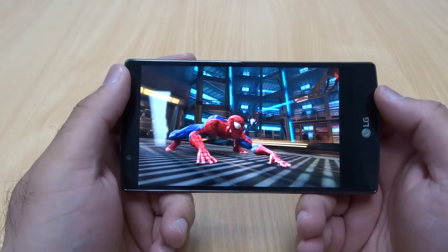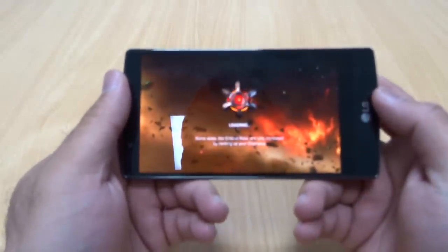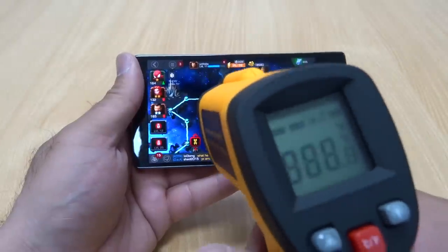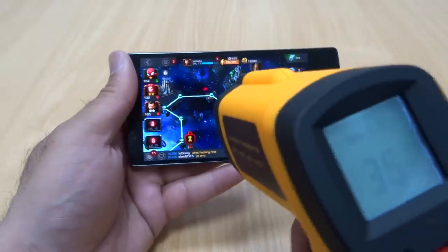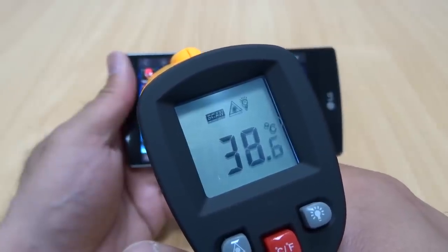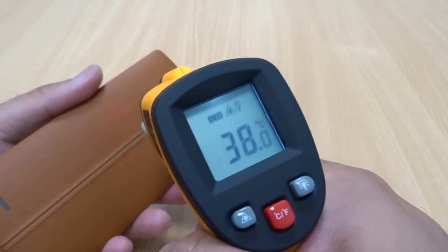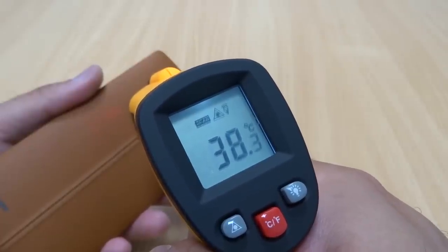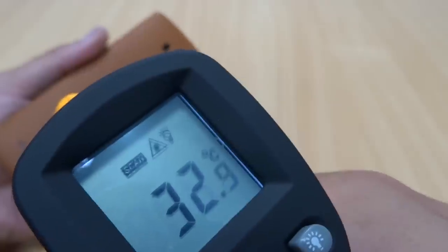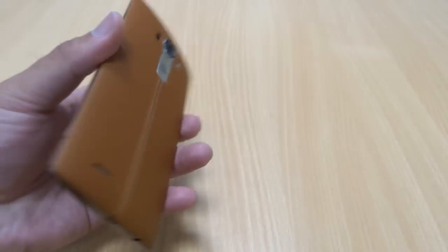Got knocked out — very close though! This game was pretty smooth with no drop in frame rates and no issues whatsoever. Let's check the heat again after about 10–12 minutes of gaming across different games. The front screen is around 35–38 degrees Celsius, and around the back near the camera it's about 37–38.5 degrees Celsius. Both front and back are around 38 degrees, with the bottom being a lot cooler. Heat concentrates around the camera area at the top — still very manageable.